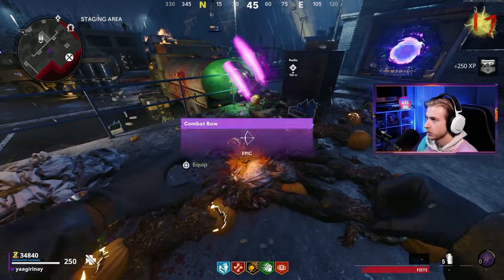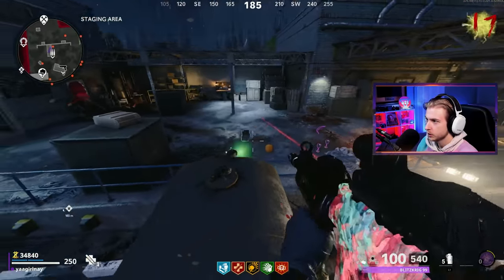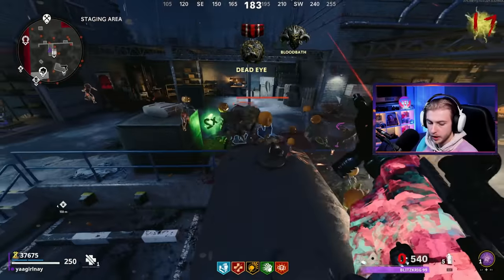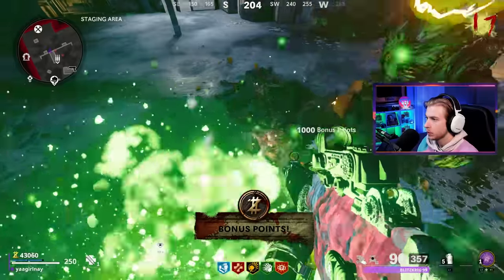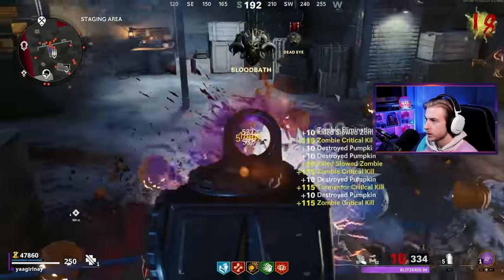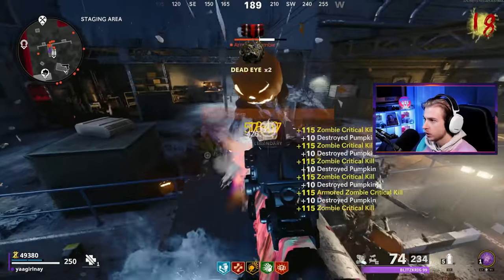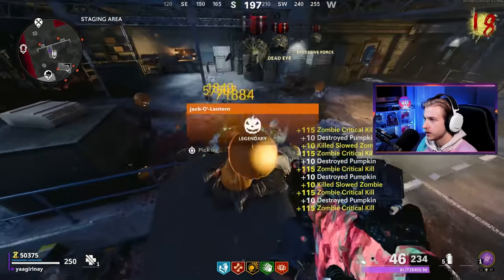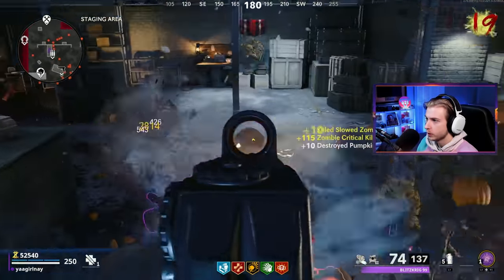I need to get Mule Kick — I always remember only when I run out of ammo. So many silver chalices. We found some ammo on the ground, we're chilling. Oh, more double points — not very necessary, but you never have too many points. Double points and bonus points — easy thousand. I swear if I would have grinded camos on a controller on my main account, I would have had Dark Aether in like two days.